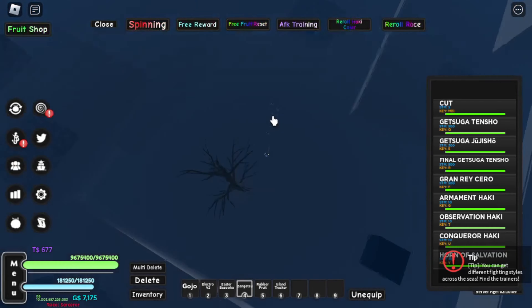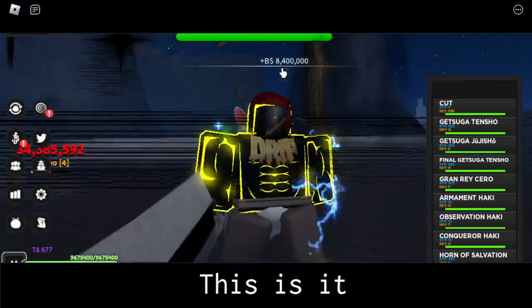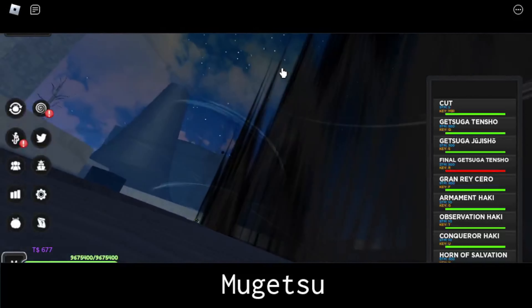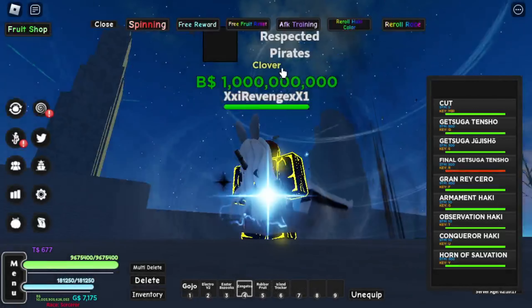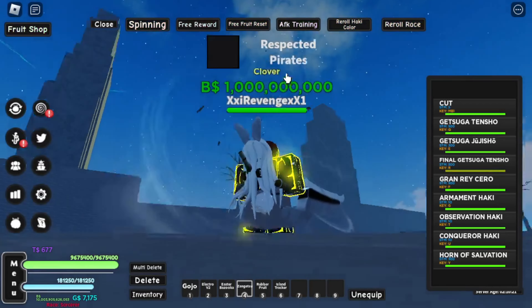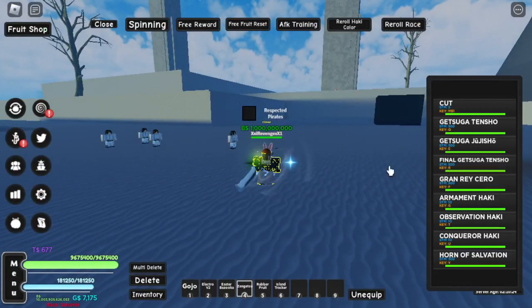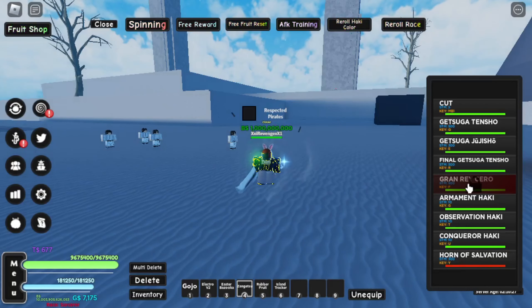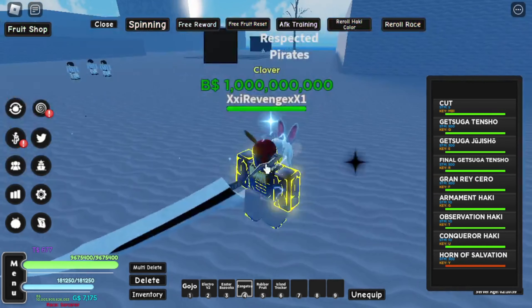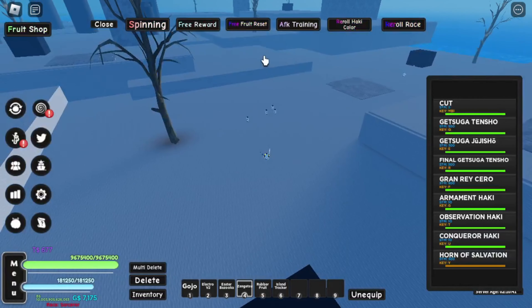Next move we have is Final Getsuga Tenshou, which is basically the big one. And the next move that we have is Grand Ray Serum, but you need Horn of Salvation to use it. So you turn on Horn of Salvation, and then you just use Grand Ray Serum.